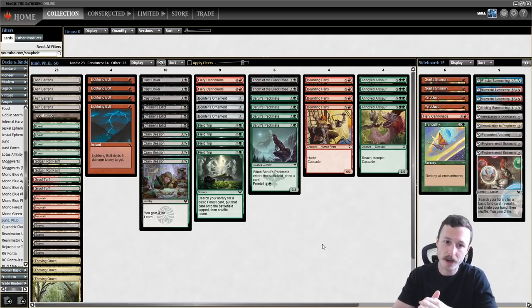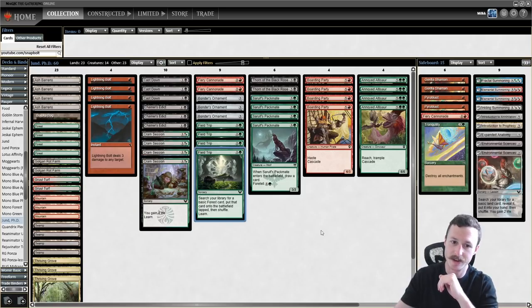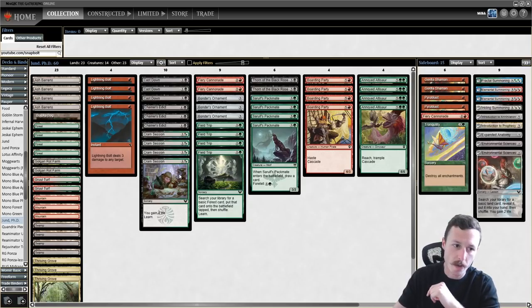Lots of pauper content, playing some other stuff as well — cue Modern, something for everyone — but focusing on pauper because I'm having a lot of fun with it. I like to brew, I like to play tier one decks. This is Jund PhD. We've got to learn, take some lessons to pass the class. This is basically a classic Jund shell in pauper but we've made room for Cram Session and Field Trip.